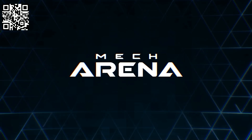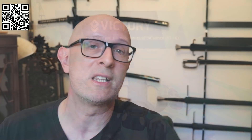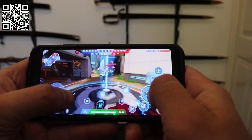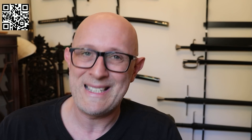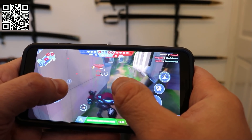Before we dive into this video, we're going to have a super quick word about our sponsors — Mech Arena. Mech Arena is the awesome skill-based game that you can download onto your mobile right now using the link below or the QR code on screen. You can get mechs that you can control, you can get pilots, you can upgrade their skills, upgrade all the weapons and the armour. It's a really fun game and most importantly it is skill-based. It's free to download and really quick to dive into and play.